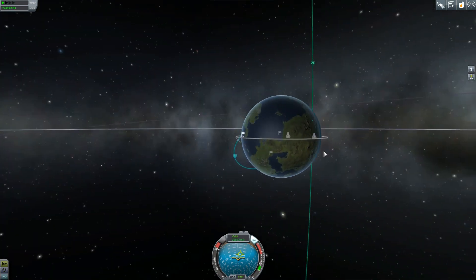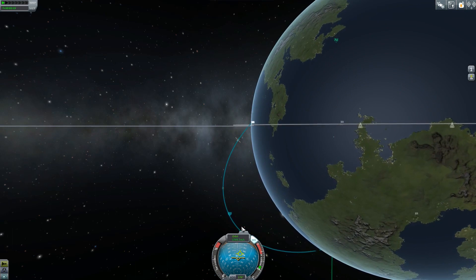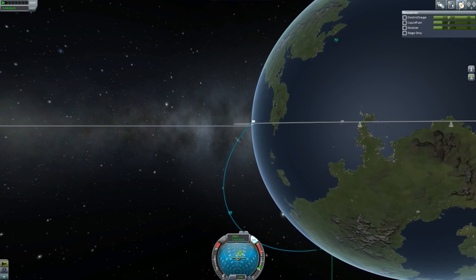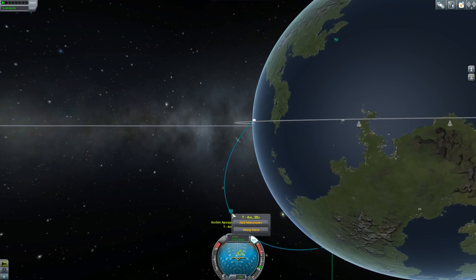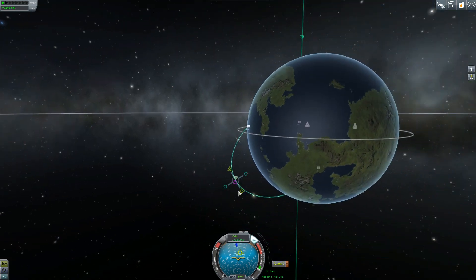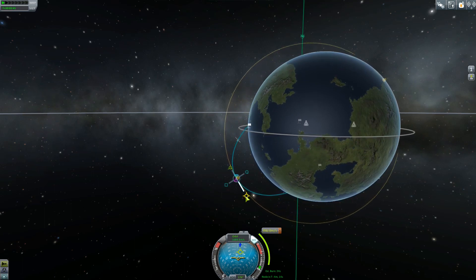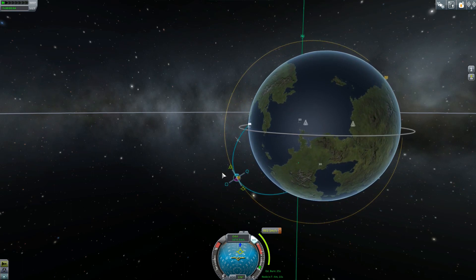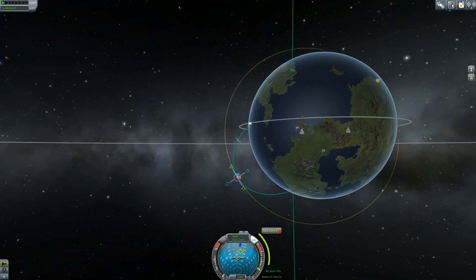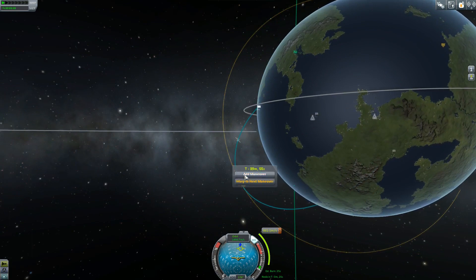How are we doing? Apoapsis is 187 - let's kill the engines, that's more than enough. Let's put in a maneuver node - zoom out a little bit and bring up a periapsis. The periapsis doesn't need to be very high at all - that'll do. This does not have to be a circular orbit. Let's warp to the next maneuver.